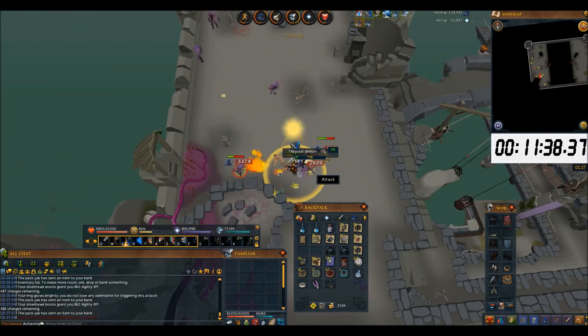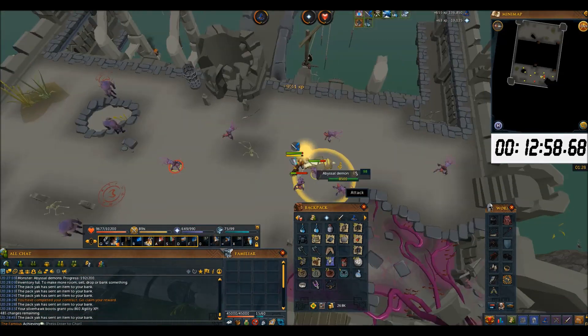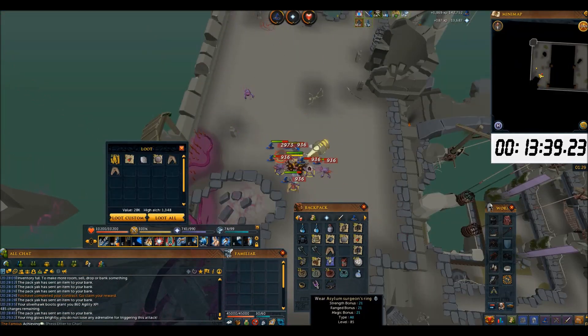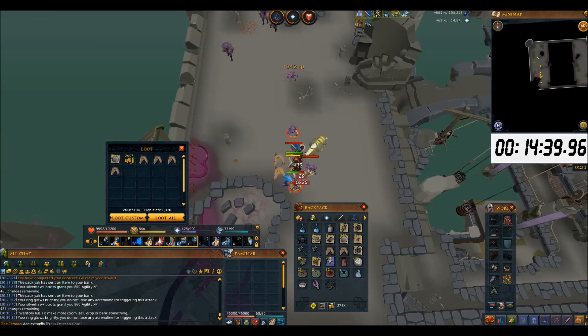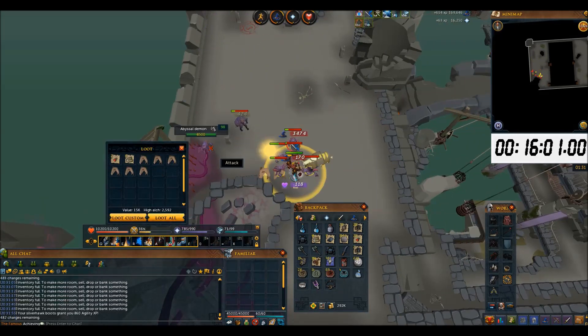I use Supreme Overloads with Weapon Poison++. A Tune Exoplasmator is also crucial here, since it will trigger the Demon Horn Necklace to restore lots of prayer points and give a small amount of prayer experience. Basically, you wear Zealots but swap out for Demon Horn Necklace when you kill a bunch of demons at the same time.